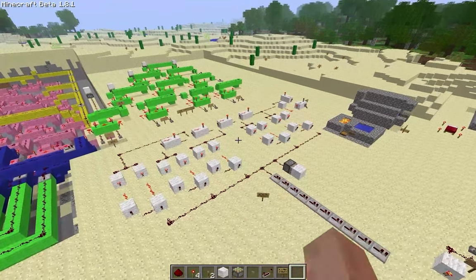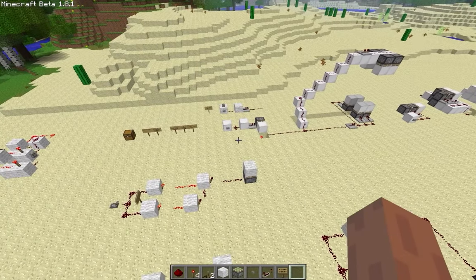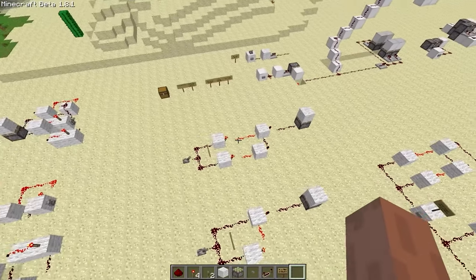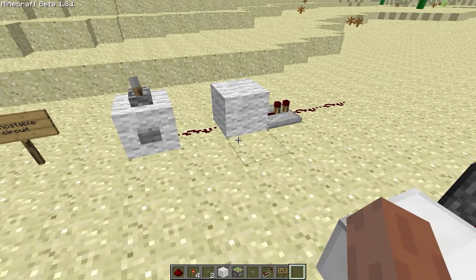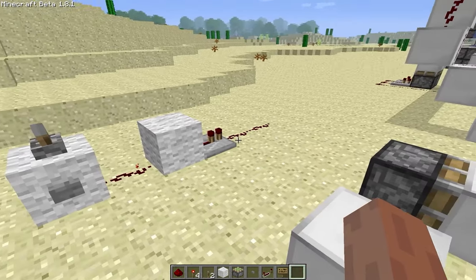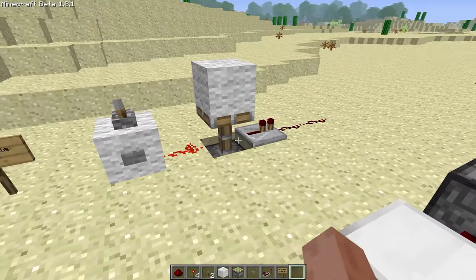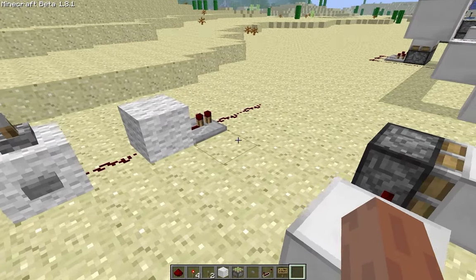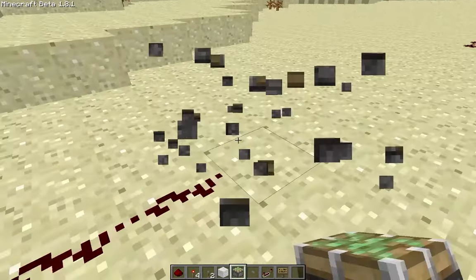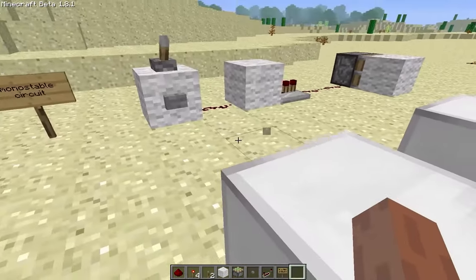So in order to understand how this works we have to go back a bit. A few days ago I had the idea to try and make a monostable circuit using nothing but redstone dust and torches. Basically a monostable circuit is a system that when given any length input — whether it is permanently on, or on for a length of time then off — it will only give a short one tick pulse as an output. And we can check that this is correct because a sticky piston when given a one tick pulse will spit out its block and not retract it.